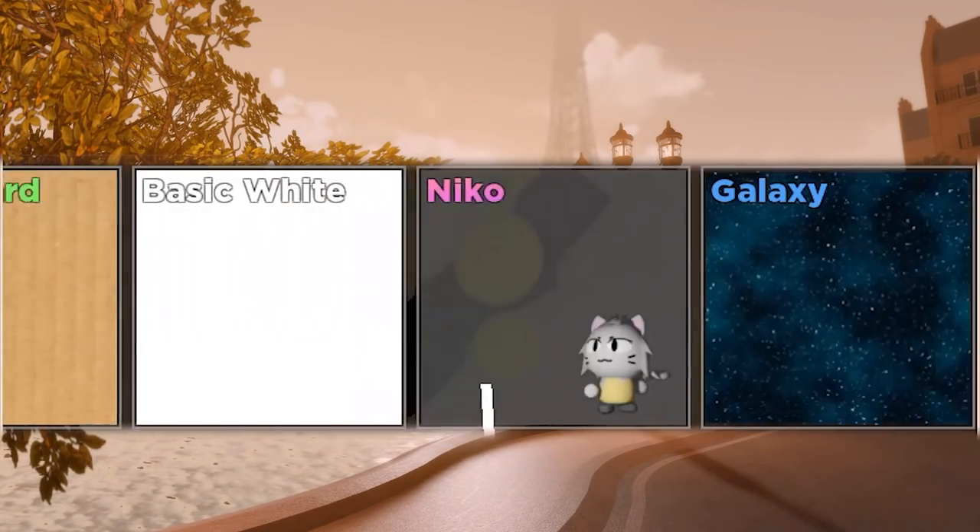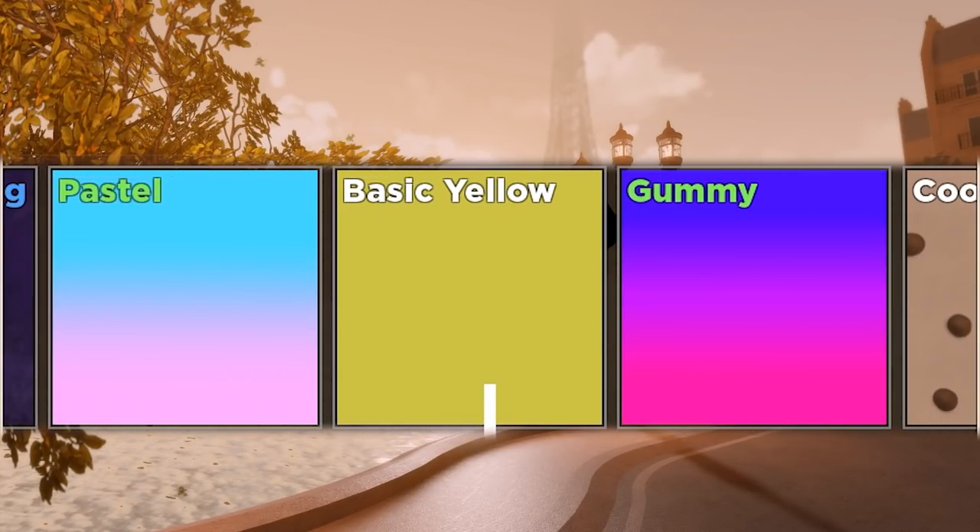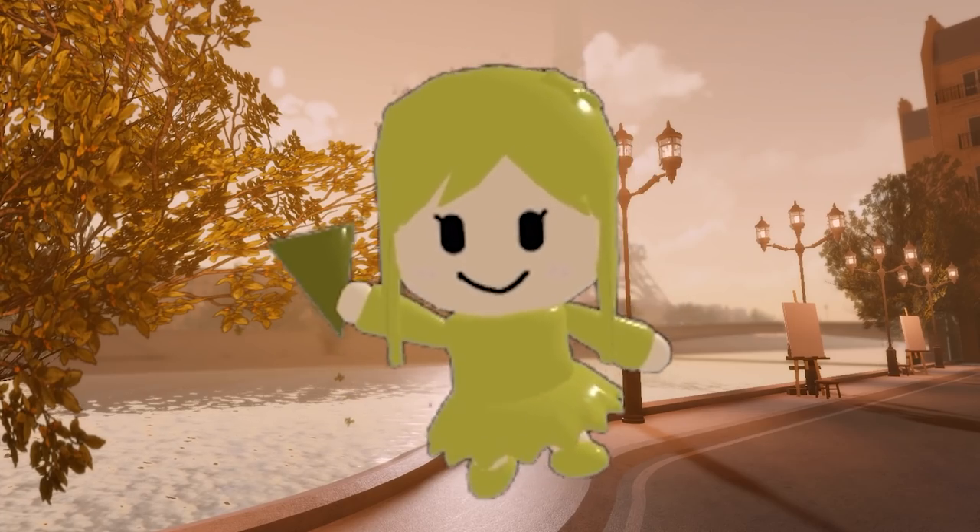Next up, it's going to be... Basic Yellow. Basic Yellow is pretty alright. I'm not the biggest fan of the color yellow they took — I would like it to be a little bit more bright. But it's still what you expect, like a nice yellow color for your tower.